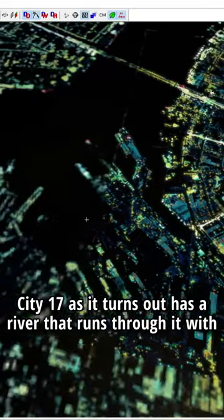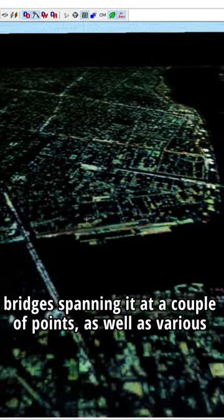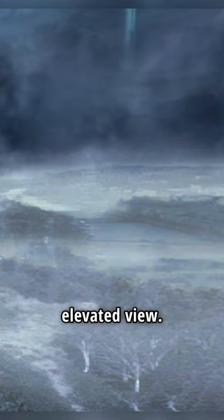City 17, as it turns out, has a river that runs through it, with bridges spanning it at a couple of points, as well as various river docks running out into the water. This is something reiterated, to some degree, in Episode 2's elevated view.